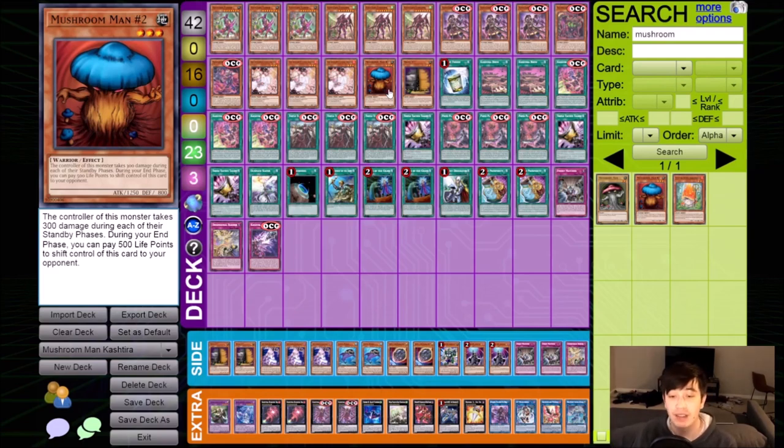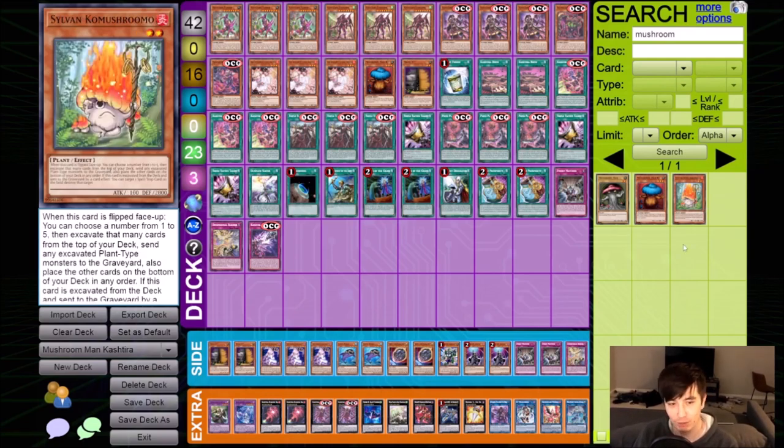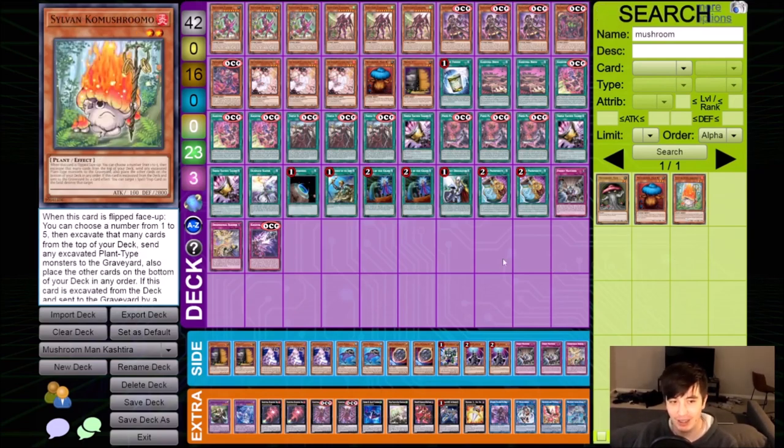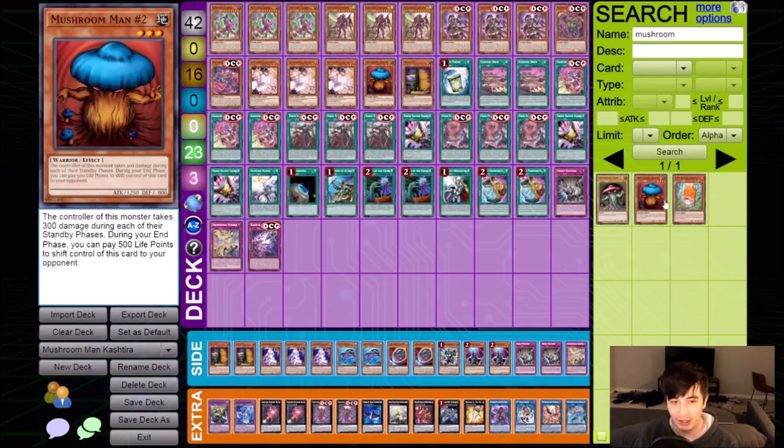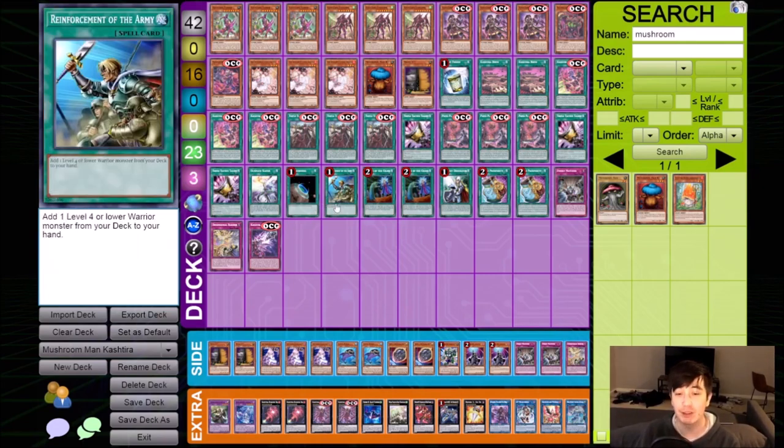Number four, it's a warrior - not, for some reason like other mushrooms, a plant. You would expect it to be a plant. The original Mushroom Man is a plant - that makes sense. Any other mushroom in the game, like Sylvan Komushroomo, is a plant. This guy is a warrior - a straight up warrior. He's here to do battle, he's not here to just grow, I guess. Someone made him a warrior - I don't know what someone looked at in this art, but he can be searched by Rhoda.